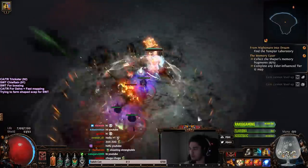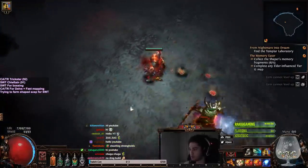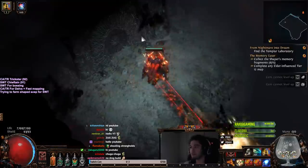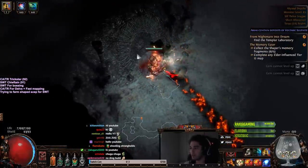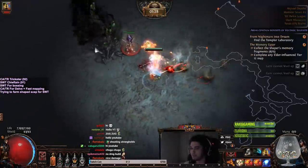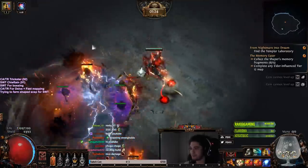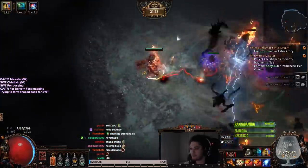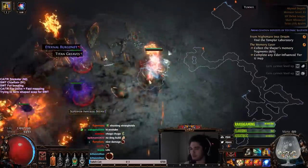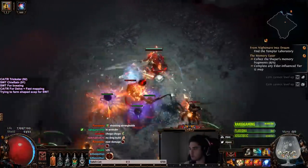Okay, dropping totems down. One, two, three — drop this down. I don't even think my totem has Chaos res.